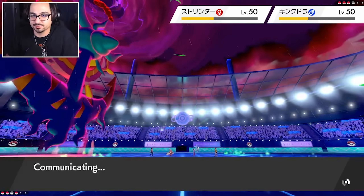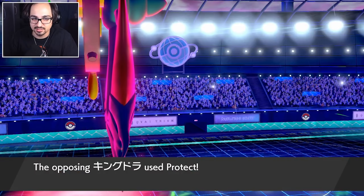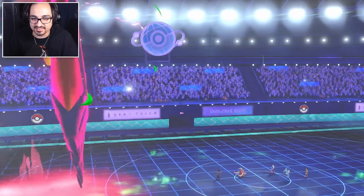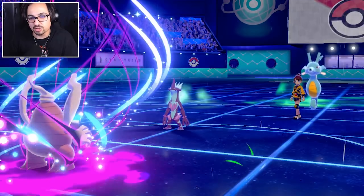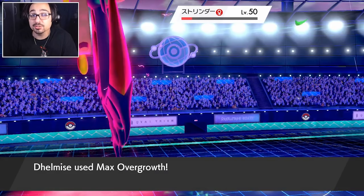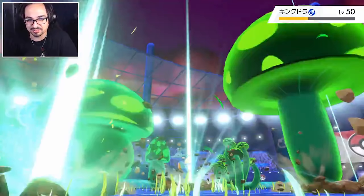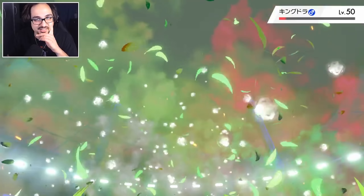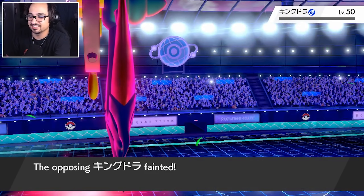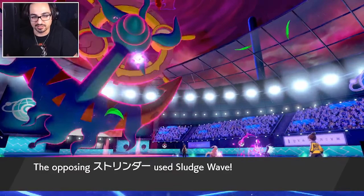I'm really curious why my opponent has not decided to Dynamax yet. Going for the Double Protect - not going to get it. Oh, they're trying to stall the Trick Room. That's fair. Trick Room is oppressive, especially when you have no straight counter to it. Maybe they had Taunt on the Umbreon, but even then, that's not enough with a Follow Me Pokémon on the team. Follow Me Trick Room is just so oppressive.